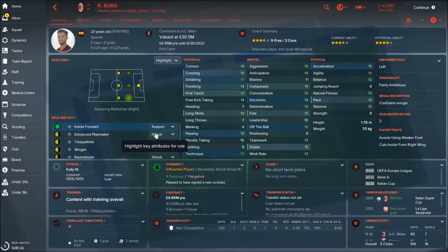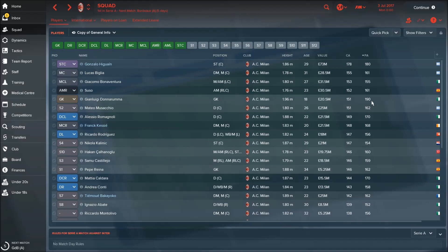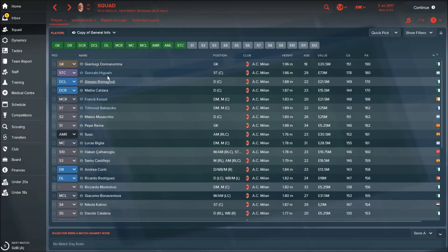Next is Giacomo Bonaventura, current ability 153. Then Suso — a great inside forward and very young player, so you should definitely keep him. Then the best goalkeeper in the world right now, Gianluigi Donnarumma, only 18 years old, with an incredible current ability of 151 but a potential ability of 190 — really perfect, and he can still improve a lot.